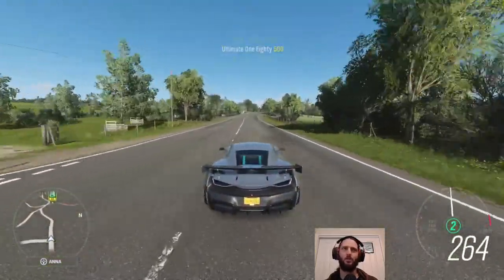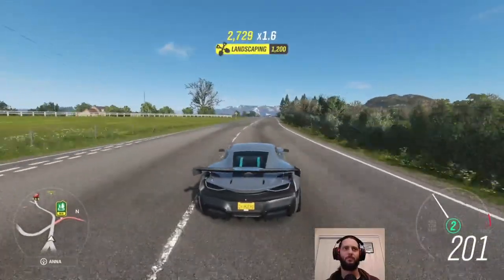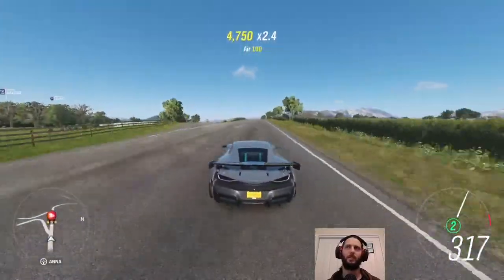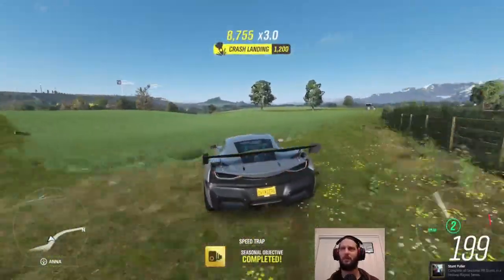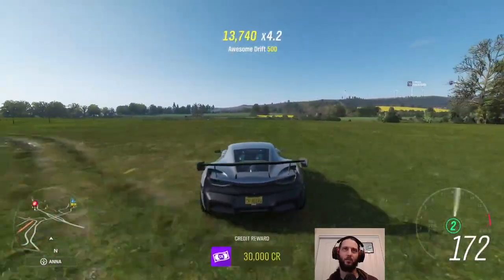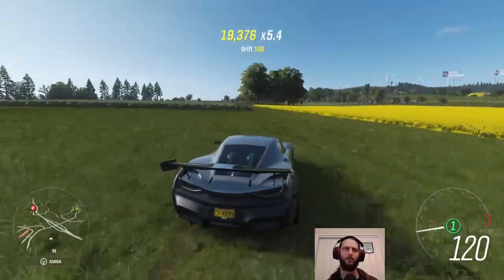Lastly, we have a speed trap to line up for — we need to be going about 321 km/h when we go through it. We probably want to use something like the Jeska instead, because the off-road tires on this aren't really going to help. Or I guess we could just do it anyway. There we go. 'Complete all seasonal PR stunts in a festival playlist series' — that is achievement number one out of the way. There are three we're essentially going for: the PR challenges, the seasonal championships, and the overall 100% of everything in the playlist series.